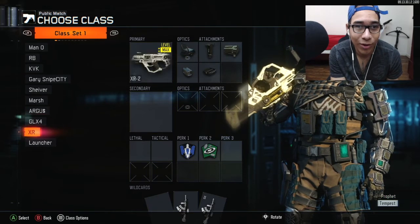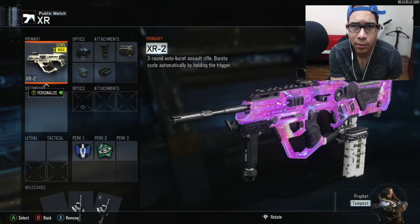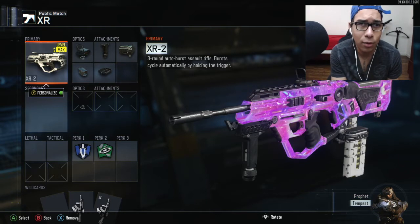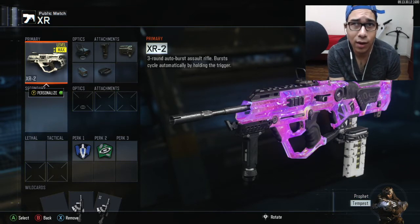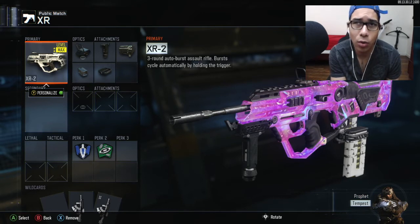The next class is that XR2. You guys know how I feel about this gun — this is my favorite gun in the game. A lot of people ask me why I get one burst so much or how I get one burst so much. I really don't know, this is all I have on it. There it is, this is the XR2 class that everyone says I shouldn't be getting one bursts with. Try it out, let me know how it works for you.